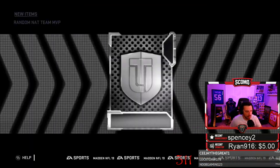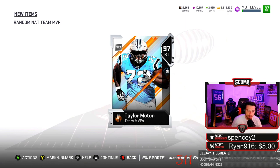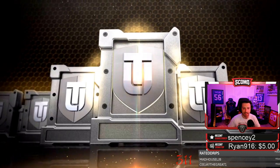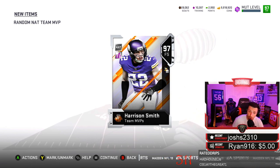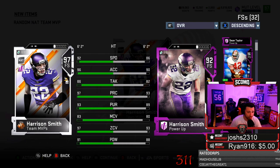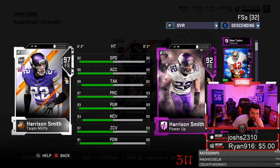We're at least going to be pulling 10. Are we going to pull 20? How many are we going to take? We don't want Morton. Packed nines — I feel good about that. Let me get who I want. 97 overall Harrison Smith. If I did not have Sean Taylor and Ronnie Lott — because I do have this Harrison Smith all powered up — that wouldn't be bad. Our 10th MVP is a Harrison Smith. Quick selling.